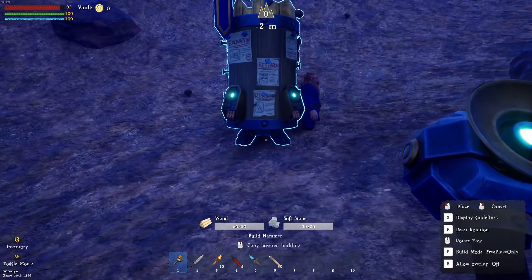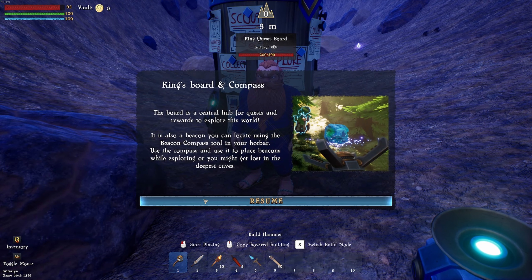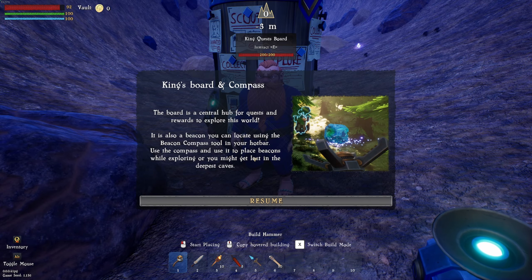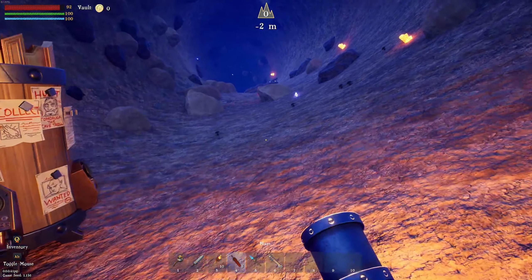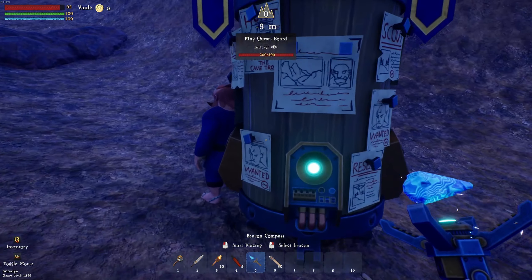We're actually going to build down in the mines — it's going to be the start of our home, because I am a dwarf. King's Board and Compass: the board is a central hub for quests and rewards. It's also a beacon you can locate using the beacon compass tool in your hotbar. Use the compass to place beacons while exploring, or you might get lost in the deepest caves.